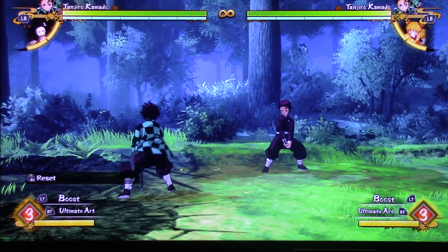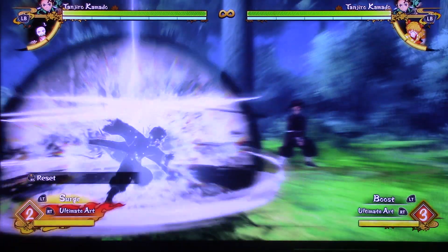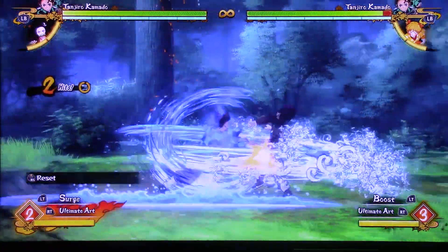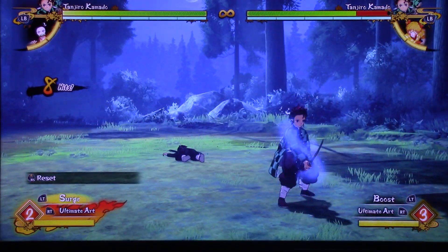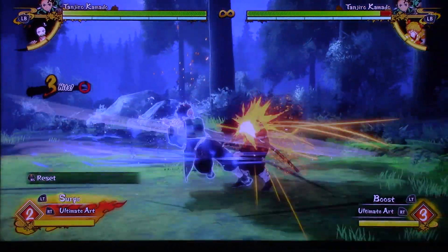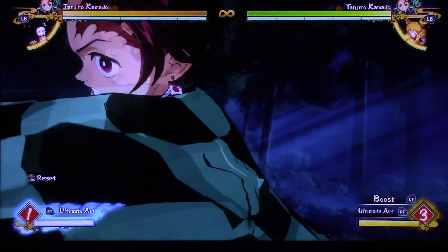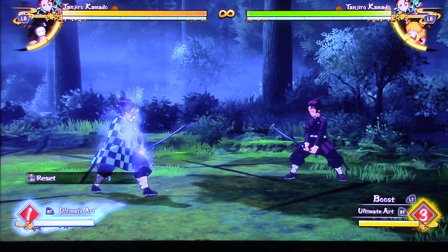One interesting thing about these characters is they have two levels of boost. When you power up, you obviously move a lot faster and your combo also changes a little bit. Here's the power-up version of the combo. And if you really want to have a lot of power, do the second surge — it does the same thing, just more power. But now let's go ahead and take a look at his ultimate art.